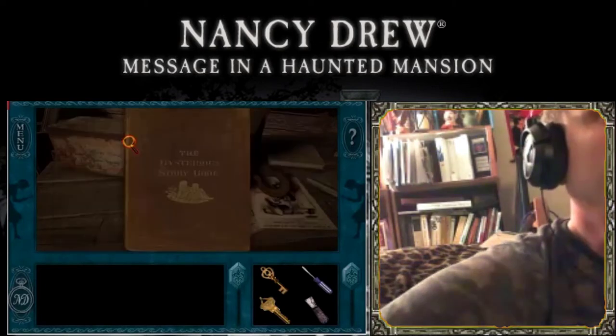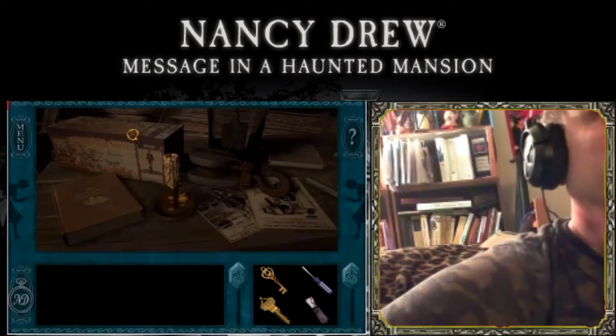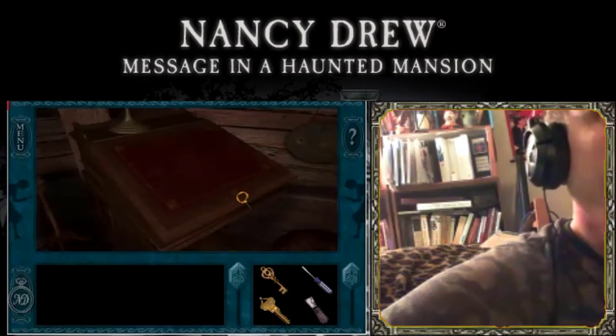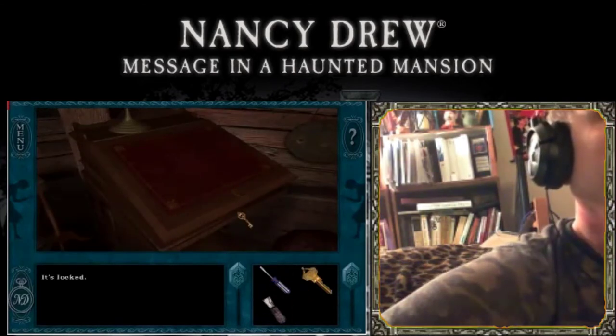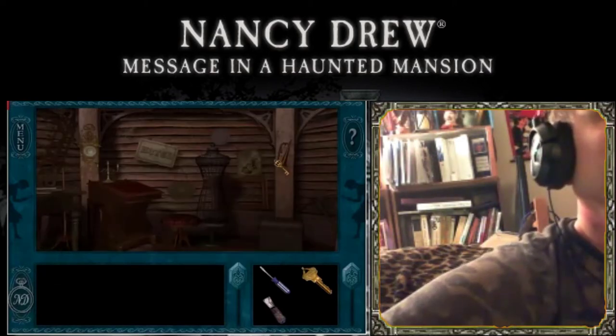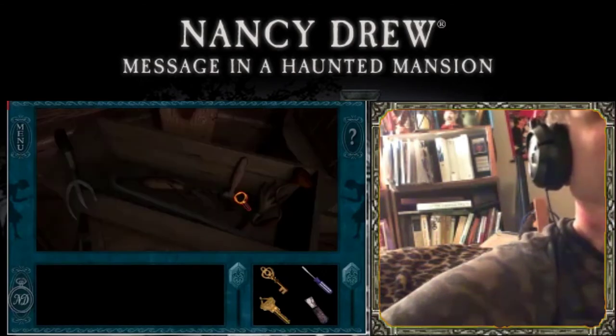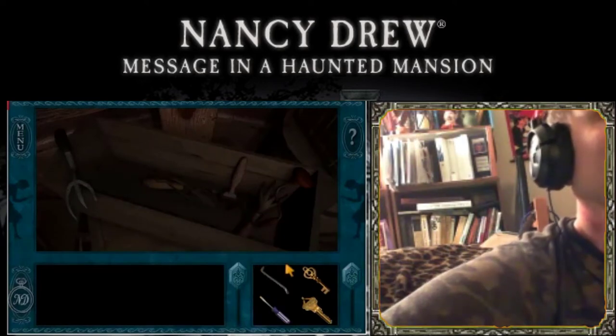We need to look for a key — I think it's an iron we need to look for. It's locked — oh my gosh, it's locked. That won't work either. I've got to find some kind of iron. Oh, a toolbox! Crowbar — that might prove handy later.